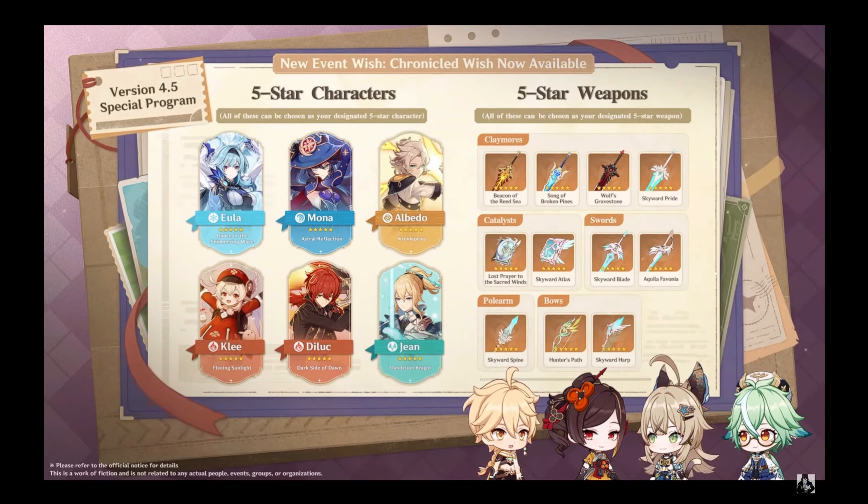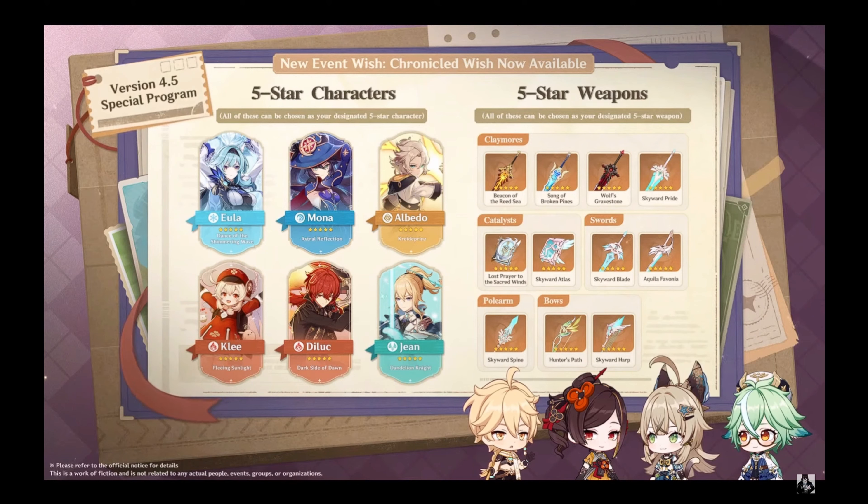These new banners will only feature five-star characters that have had at least three character event wishes and have not appeared on any recent banners. More details about the Chronicled Wish banners will be revealed in an official announcement. Be sure to keep an eye out if you're interested in them.